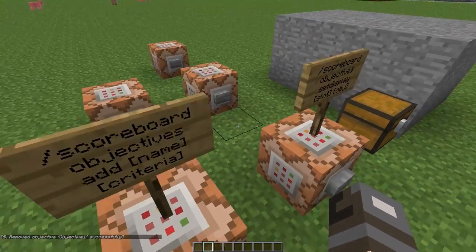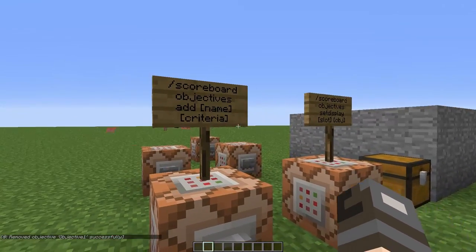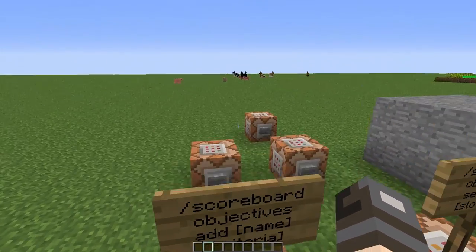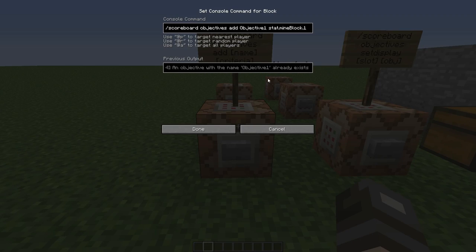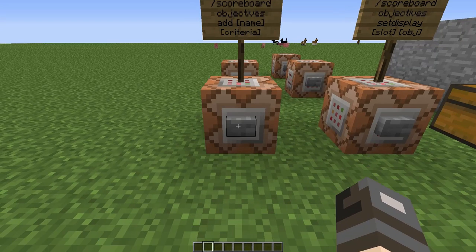I'll now be showing you the improved achievements and objectives system. You can now set objectives or scoreboards. To do this, we can use a command, and by pressing Tab in normal chat, you can find all of the different statistics which you can change.